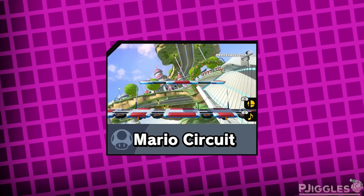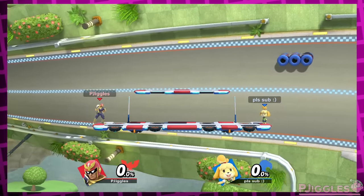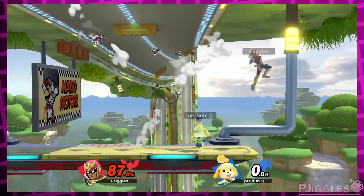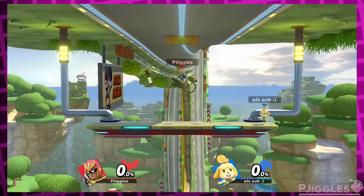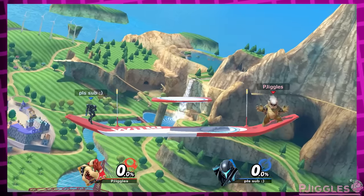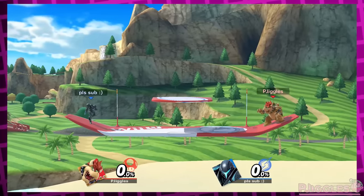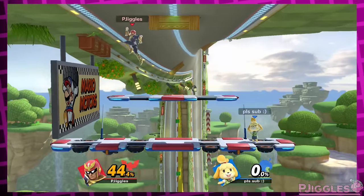Mario Circuit. I just can't wrap my head around this one. In the normal version, a platform flies around the circuit in the background, you can get hit by the track as it passes by, and racers on the track can also hit you. With hazards turned off, all it removes are the racers. Why? How does being able to get hit by the stage not count as a hazard? Wuhu Island is a very similar stage — a platform that flies around and you can get hit by the terrain — but with hazards off, that one becomes just a stationary platform in the sky. Why can't Mario Circuit be like that?